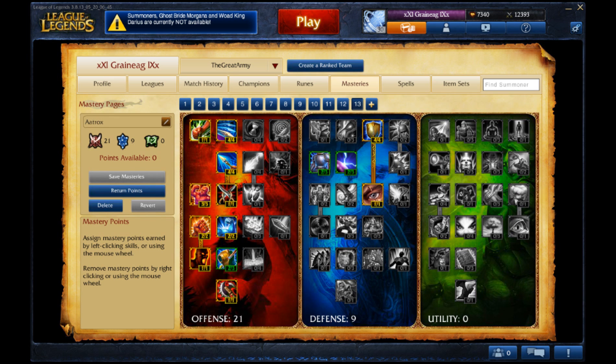For masteries I recommend 21 points in offense and 9 points in defense. In offense you focus attack damage and in defense you prefer the max health points. The 4 points used in armor and magic resist can be switched around however you prefer.